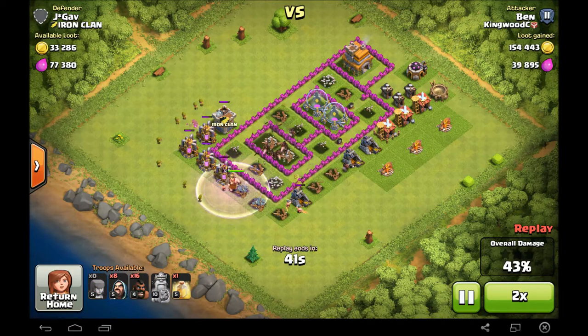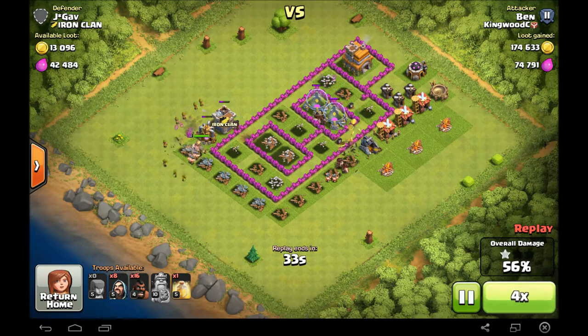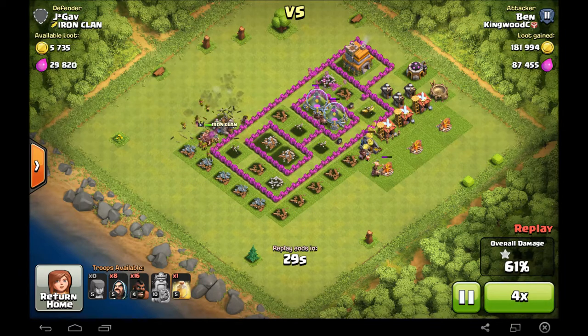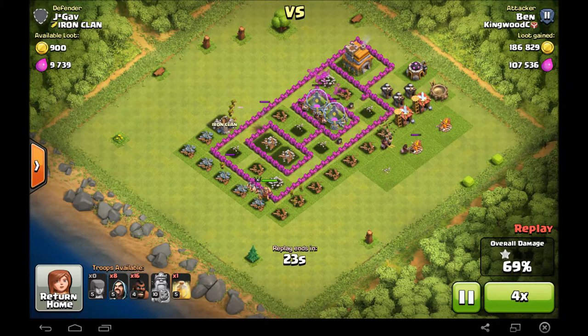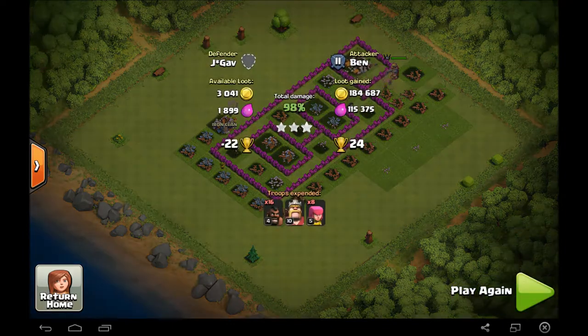Probably one of my favorite troops in the game. And pretty easily we're going to take this base all the way down. In times 4, we're going to get up to 98% and still have a 1 star. And then our Hogs will take out the Town Hall for us and we will be golden. So that will give us about 200,000 gold and 100,000 Elixir. Not a bad attack. Let's get right into the next one.